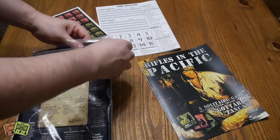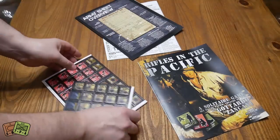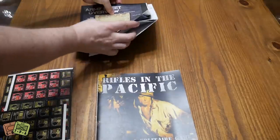So getting it out, you just got to wiggle it a little bit. There are kind of two and a half sheets of counters here, which we'll get to in a second. Rules, plates, and some roster sheets.